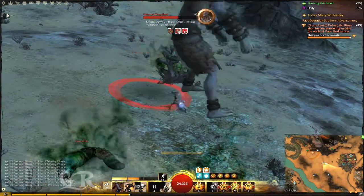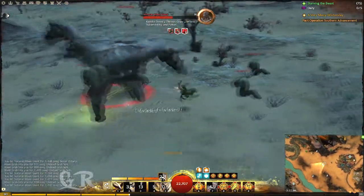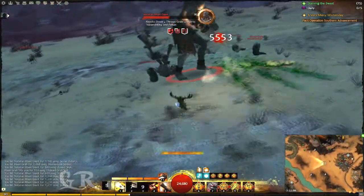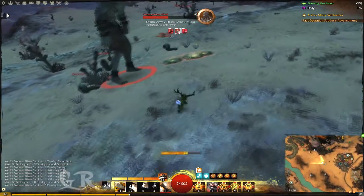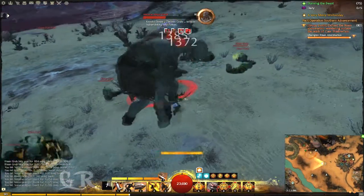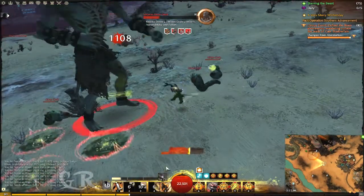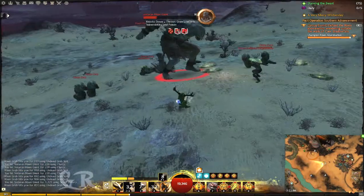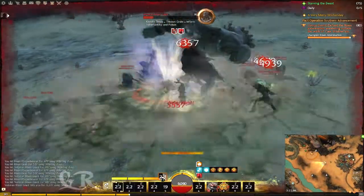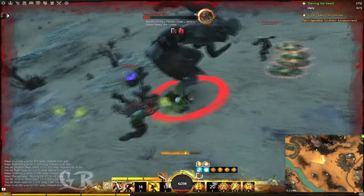In this build I don't have that much survivability, so now that enemies started to spawn I might not last that long. To be honest, this build is not that strong or powerful, but if you have a lot of critical chance and need that extra 20% crit to reach, say, 85, 90, 95, or maybe 100% critical chance so every hit always crits — this build is good.